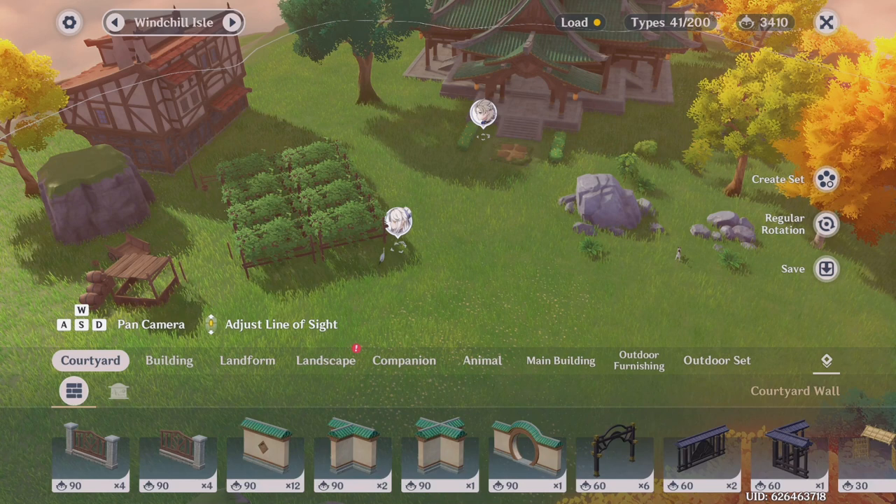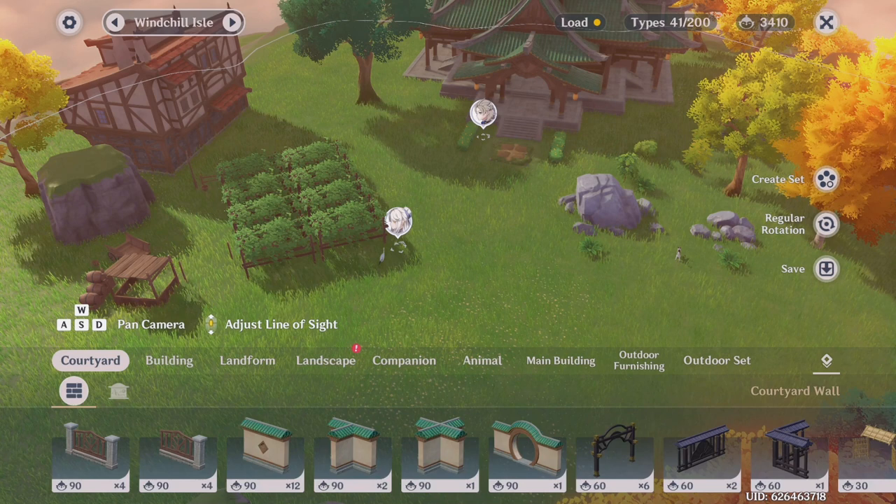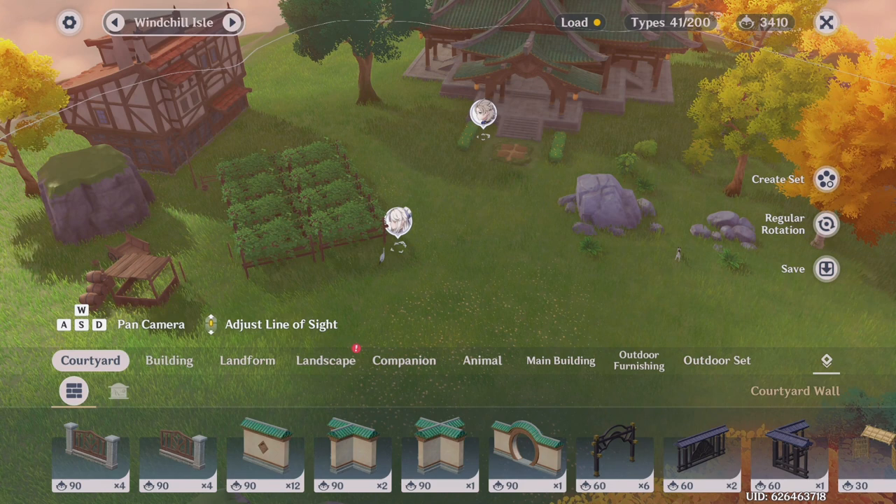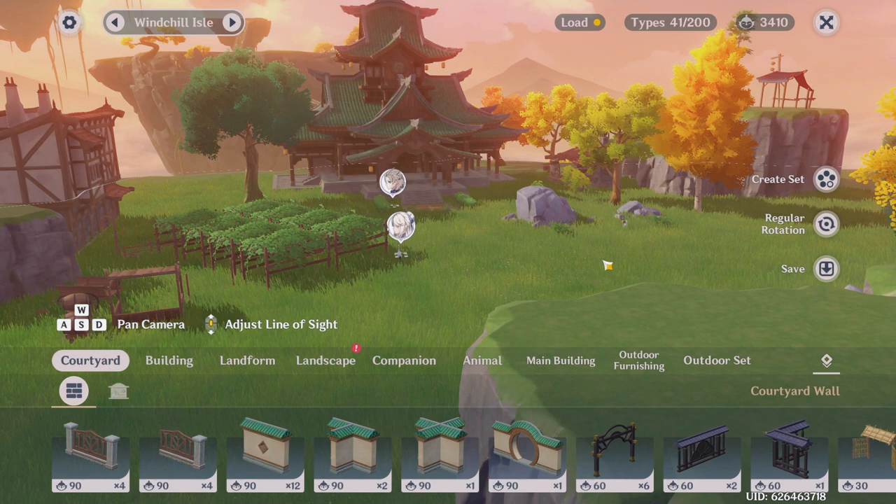Something you should know when setting up your teapot for farming is that the first realm you choose might not always be the realm where you're going to decorate in, so your first realm might not be the most important one you have. Since I chose Floating Abode first, this ended up being my permanent farming realm because I didn't really feel like moving any of the furnishings, but I do have a few islands where I got a little bit decorative to try out creating some builds.